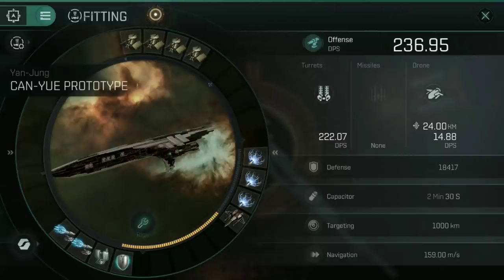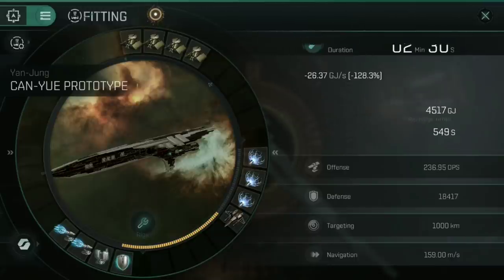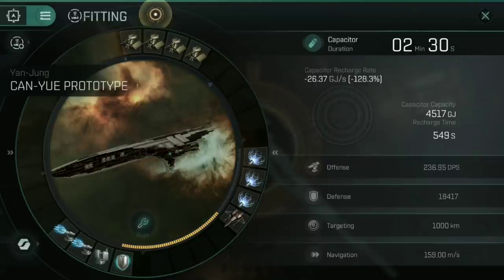With that fit, you're getting a solid 222 DPS as standard off the turrets, plus 14.88 DPS from the drone if it's within range, for about 236.95 total. My defenses are at 18,417 — most of that in shields at 8,575 — with 2,109 armor that goes in about two or three hits, and 4,999 structure. Capacitor is not stable if you have everything active, giving only about 2 minutes 30. That's why you might change the shield booster for something like a shield extender or an adaptive shield hardener if you have one lying around.